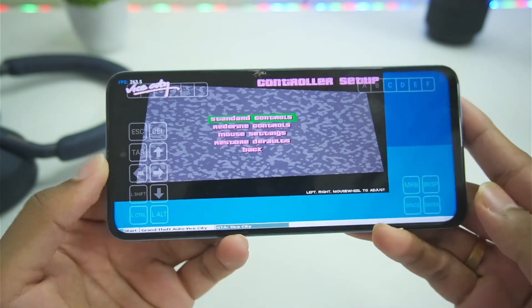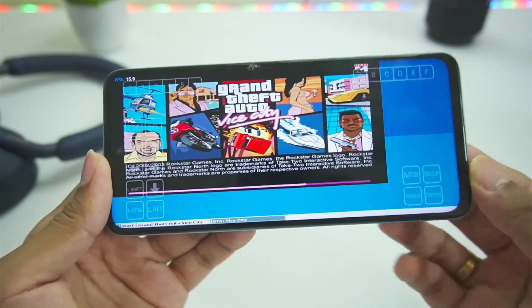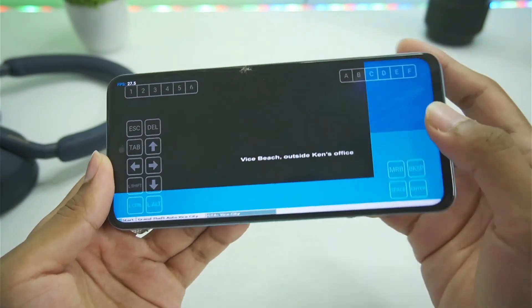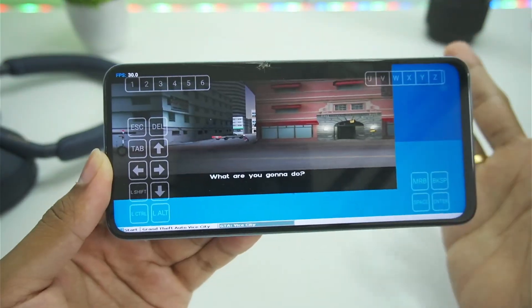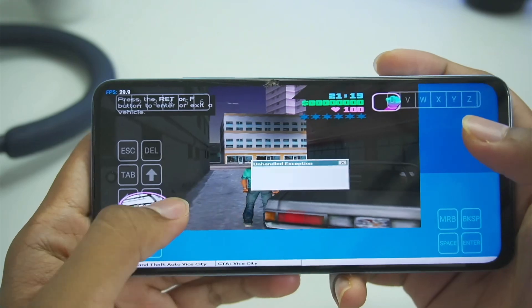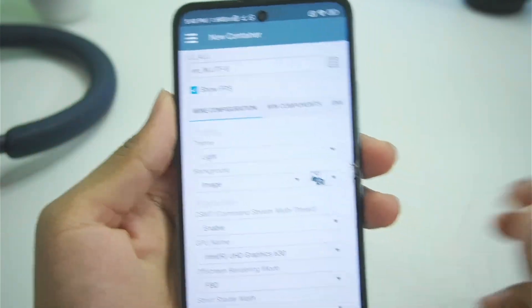Let's start by testing Grand Theft Auto Vice City — funnily enough, this was actually the first GTA game I ever played. Tap on new game. GTA Vice City is officially available on Android and there's no real reason to emulate it on a Windows emulator, but we just want to gain insight into how well Winlater Mali performs at emulating low-end old PC games. The game has successfully started, but we just got an unhandled exception error and it crashed.